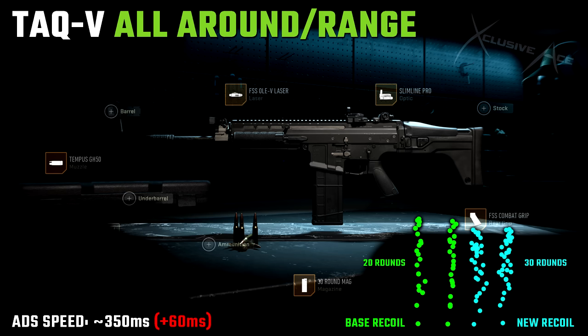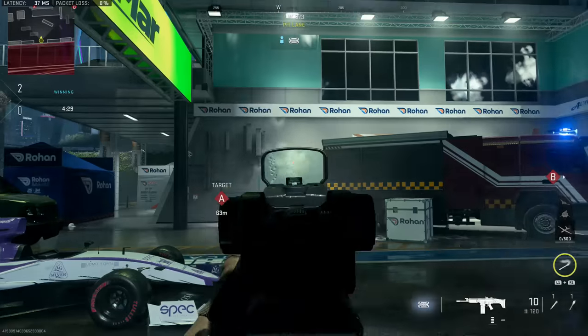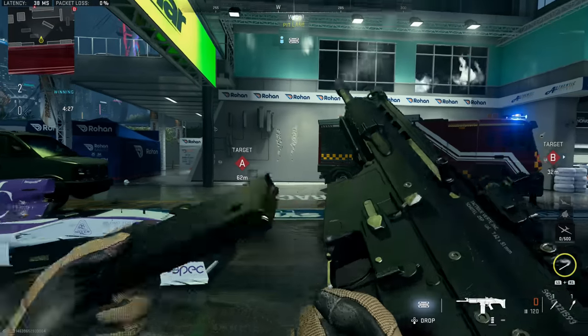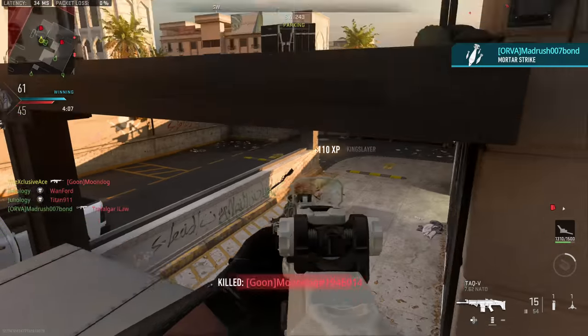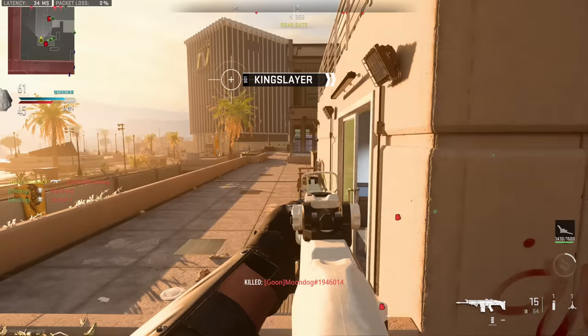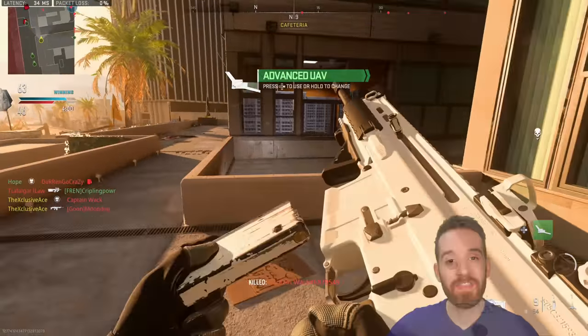The second build is my more all-around to somewhat longer-range build. ADS speed is noticeably slower at 350 milliseconds, but we have an optic for longer ranges. We've got a 30-round mag for overall versatility, the Olevs laser and Tempest GH50 muzzle again, and the FSS Combat Grip for additional recoil control. Looking at the recoil pattern, there's a little more horizontal movement due to compressing the magnitude, but overall this is more accurate than base — we can put 30 rounds into a smaller group than the default 20.